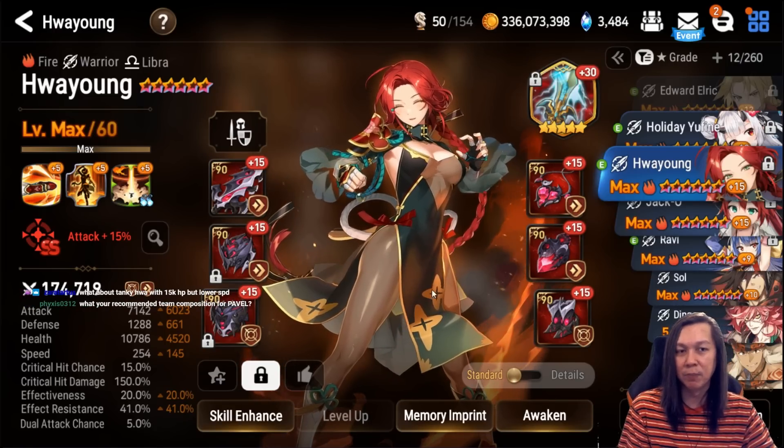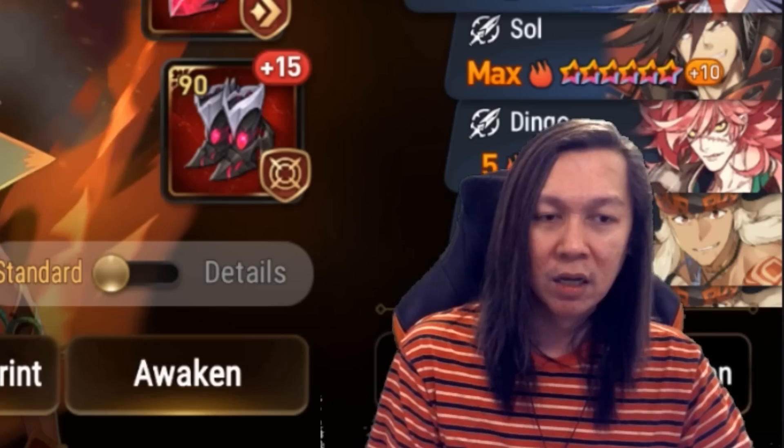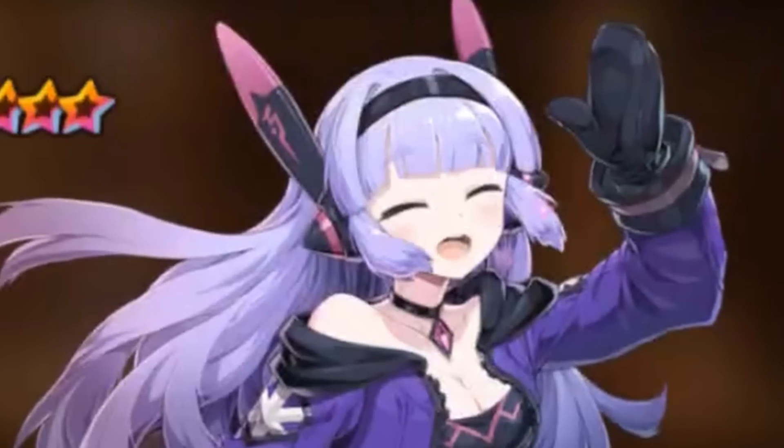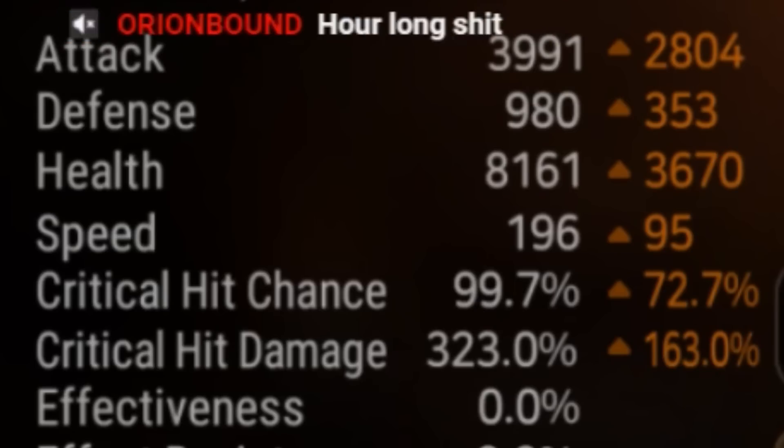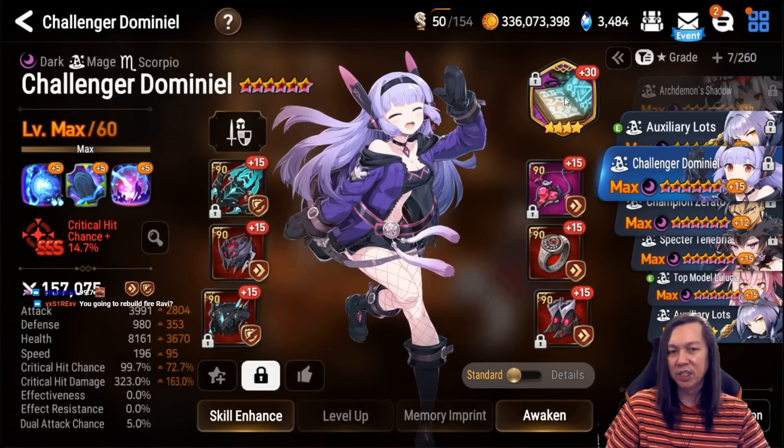She's on Hit Step as a filler — honestly you can go Immunity or Pen on her. Both are good. Pen set still helps the S1, but Immunity is probably more useful. Next up we have C.Dom — she's on Pen set, she doesn't need a lot of speed because usually you set her up with people that crit. Tag House is best-in-slot artifact for her.